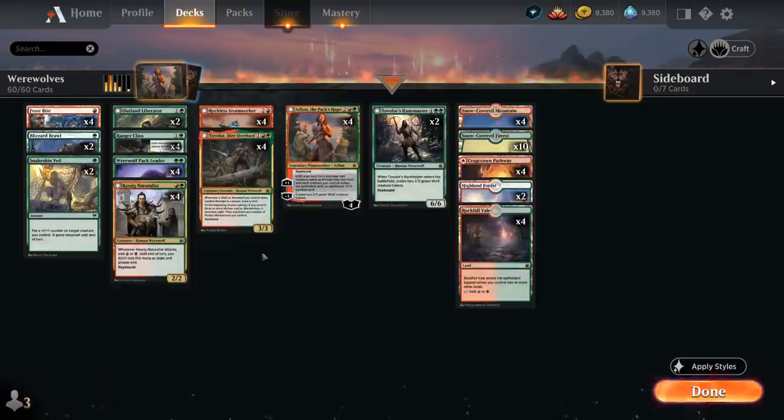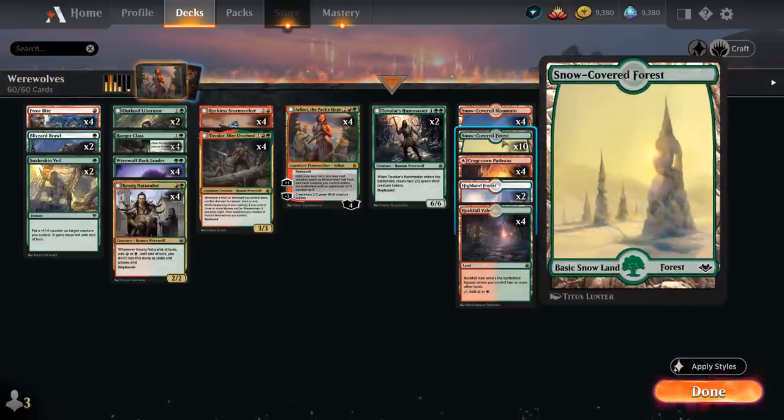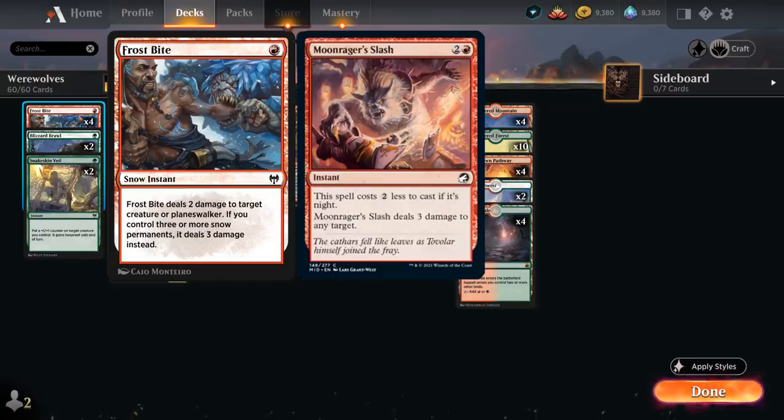At 1 mana we're playing some cheap removal spells like Frostbite, supported by 16 snow-covered lands in the mana base — 4 snow-covered mountains, 10 snow-covered forests, and 2 copies of Highland Forest. We get to deal 2 damage to a creature or planeswalker, or 3 damage if we control 3 or more snow permanents. I also experimented with Moonrager's Slash, which can deal 3 damage to any target for 1 mana if it's Nighttime, but too often it's not Nighttime and you find yourself holding a clunky 3-mana removal spell, so I prefer Frostbite.